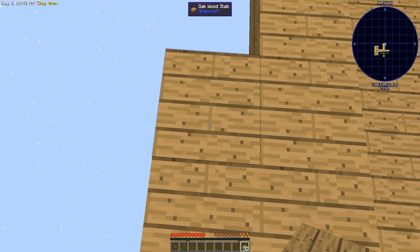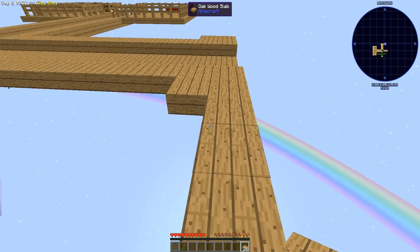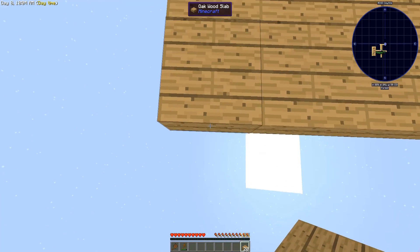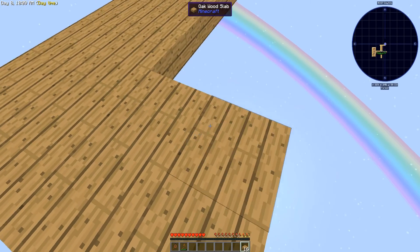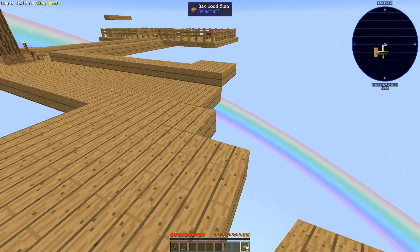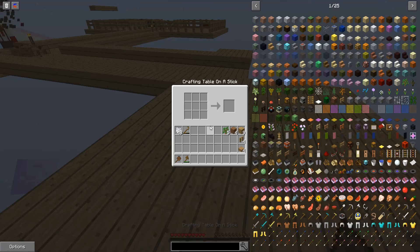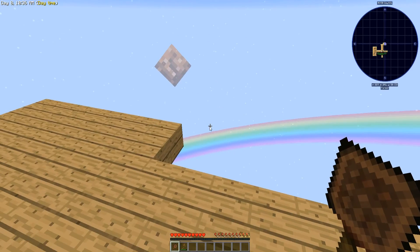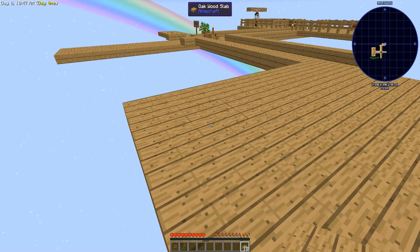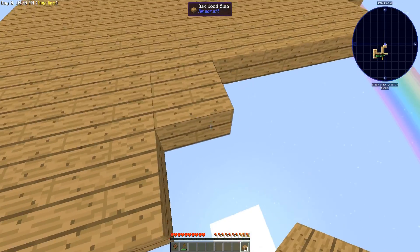I'm gonna make one two three four five six spaces. In the beginning all the areas will mostly be outside if we figure out if we can use the panels - the cover panels. Yeah, the panels - that will be awesome, because then I will be starting to build some houses, some shacks. For now I'm just building some outdoor areas.